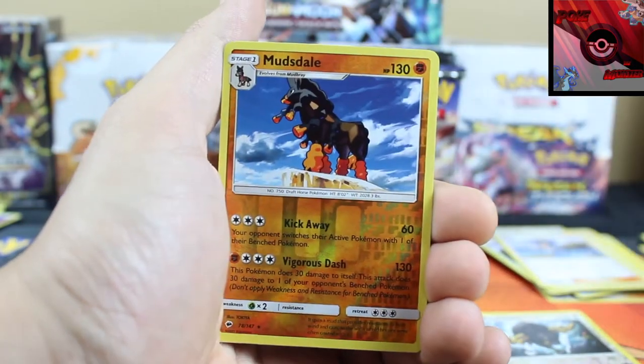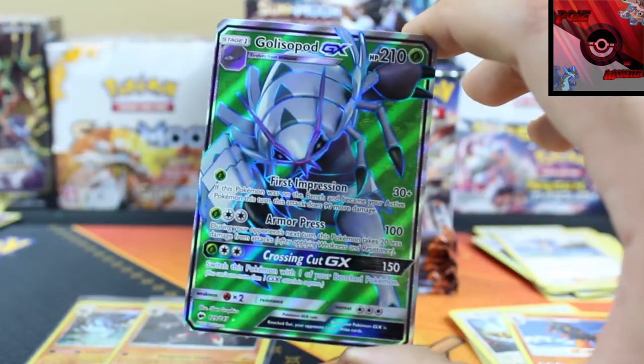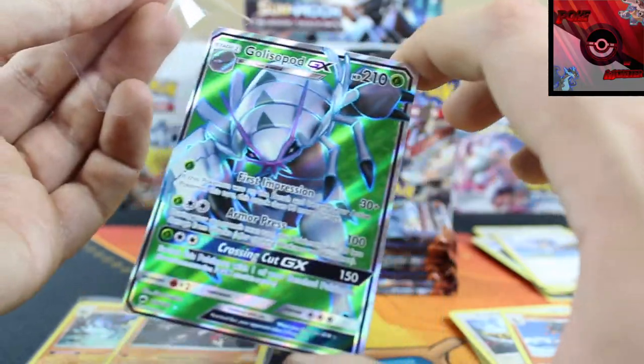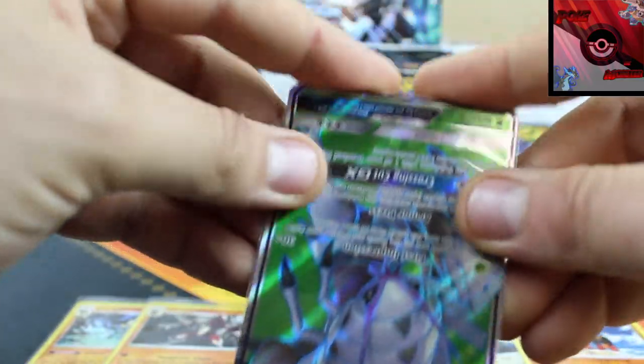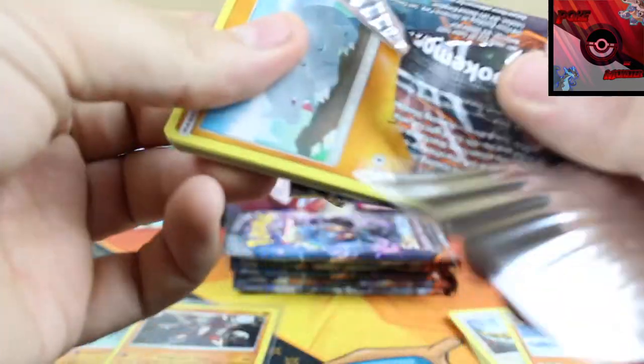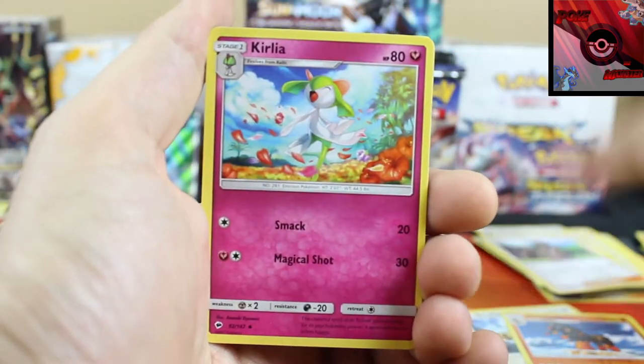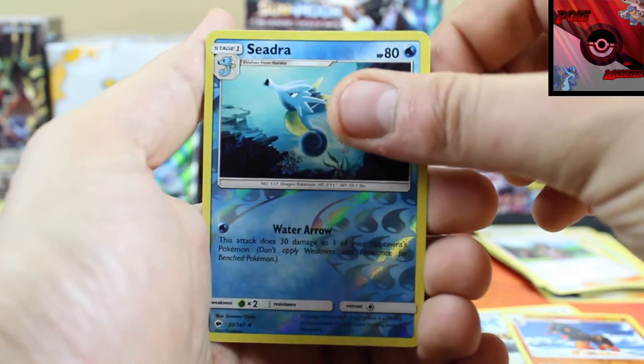Pack eight: Heatmor, Simisir, Mudsdale reverse holographic, and our rare card is a Glossipod full art GX — nice! First GX of the box. I like it a lot, sweet deal, very nice card. Code for you. Pack nine: Olivia, Curlia, Ribbon B, Seedra reverse holo, and the rare card is a Slowking non-holo rare. So from this side of the box we've got two holo rares and one GX so far.